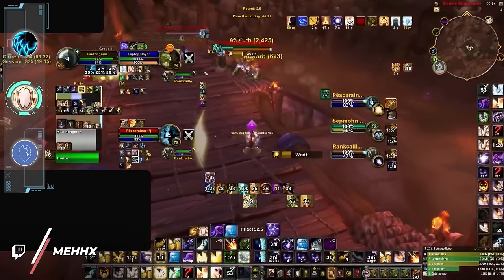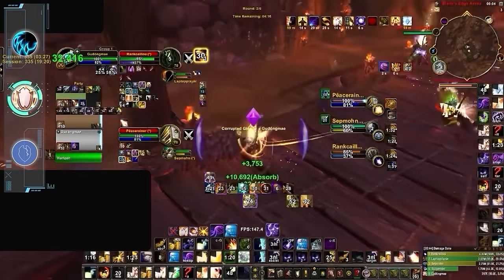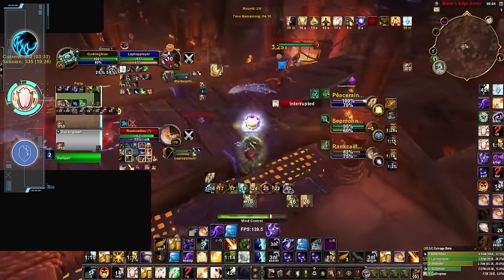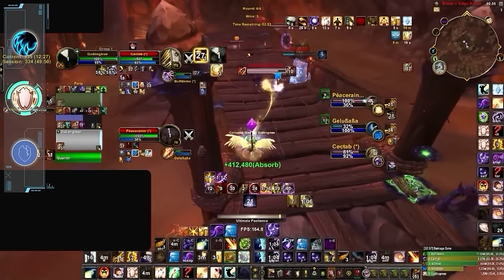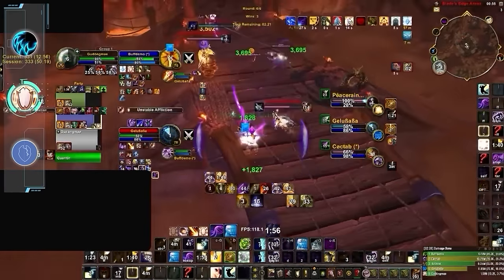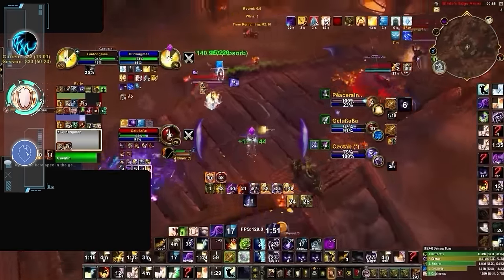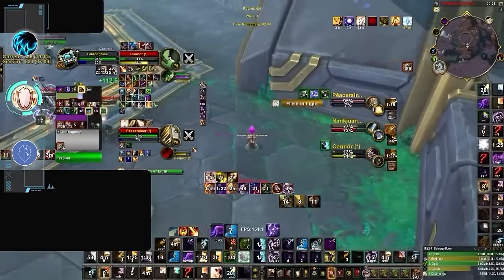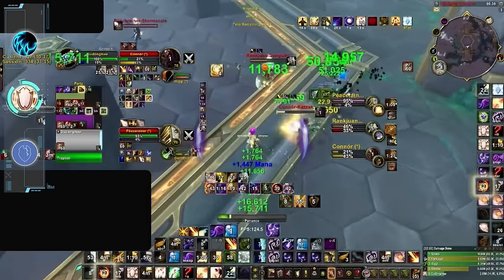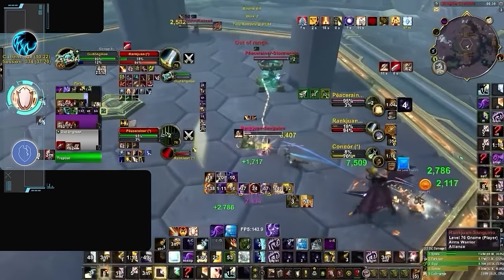Disc Priest is the only healer that is relatively better at lower MMR. We actually dropped Disc all the way down to B tier in our recent solo shuffle tier list, since at higher ratings their output is clearly falling behind other healers. But at lower MMR, where there is less damage output, disc healing doesn't feel as limited, and instead the spec can become a wall of defensive cooldowns. The sheer amount of defensives in the disc priest kit allows you to have way more control over the fate of your partners. And despite being nerfed in the 10.2 patch, disc priest damage can actually have a marginal impact over games, with less enemy damage meaning you can rely more on Atonement healing, allowing priests to actually carry in lobbies.